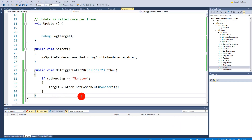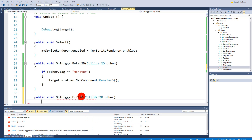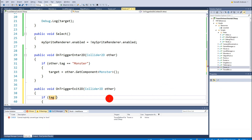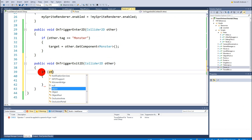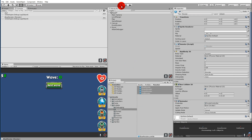We need to add functionality so the tower can detect when a monster leaves the range. So we add: public void OnTriggerExit2D — this function is called whenever a monster exits the blue ring — with a Collider2D other parameter. Inside, if other.tag equals 'monster' then we set target equals null.